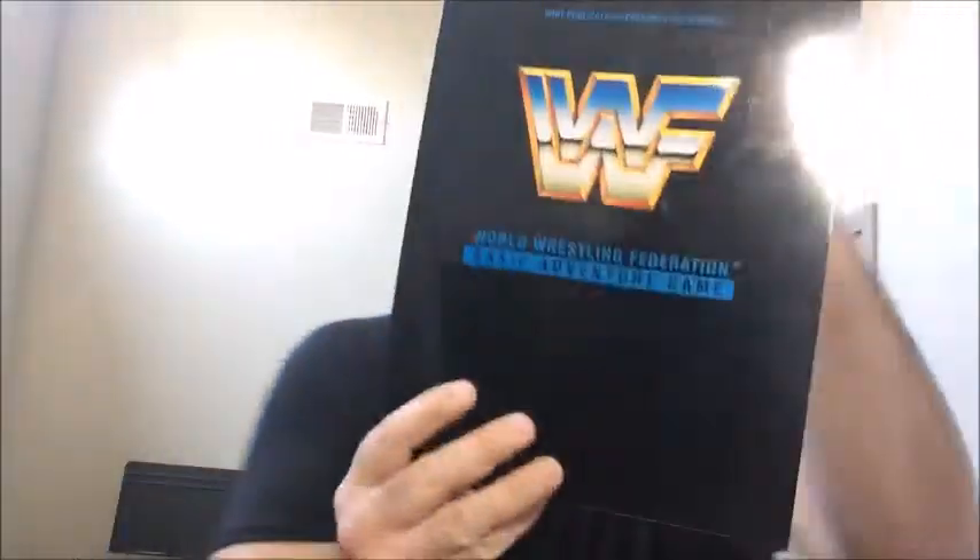Welcome back to Triple R — Random Rick Reviews. It's not going to be a review today, it's going to be more of just a quick overview of the WWF World Wrestling Federation Basic Adventure Game. This game came out in 1993, it's a tabletop RPG, so I'll do a top-down view scroll through a little bit of it so you can see what it's about.